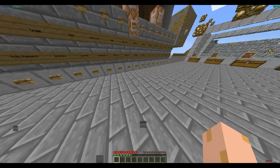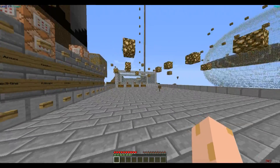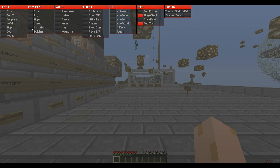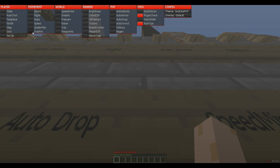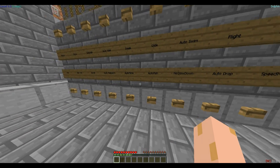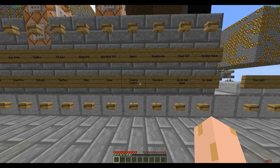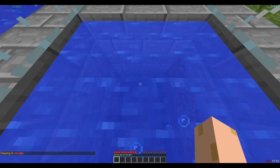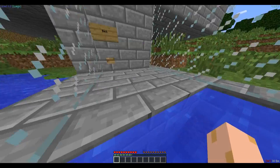Sprint, sprint stuff. Fly — it's kinda obvious. Hops — I'm not really sure what that does. Speed — you know, speed stuff. Spider-Man — that lets you climb walls, obviously, if you have op or whatever. Dolphin — let's see, I'll just swim. It holds you out at one spot if you stop hitting a movement key. Pretty cool.